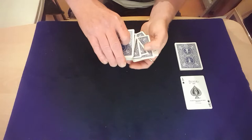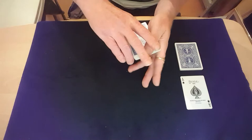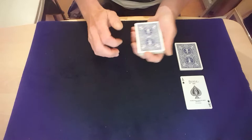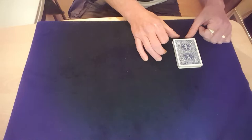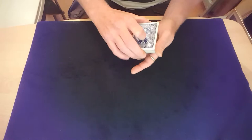Be careful doing your double undercut that you don't inadvertently cut to that face-up seven, because the last thing you want to do is break them off at that seven. Always make sure that you break above the seven, put them to the top still keeping your break, then take everything from underneath the break and bring that to the top. For the ace of spades, put that onto the pile, leave it out-jogged, put the pack on top, and then pull it in.